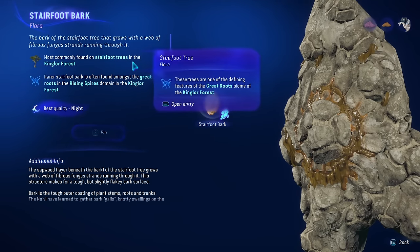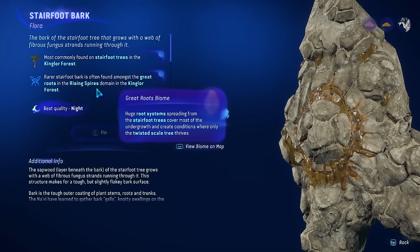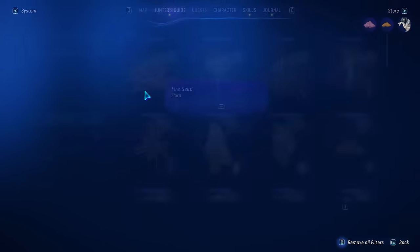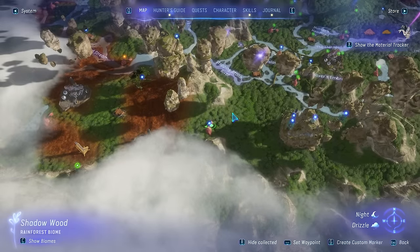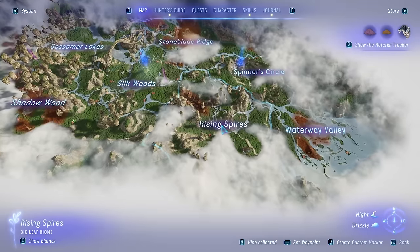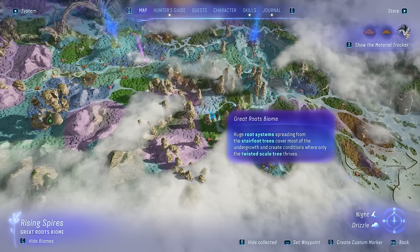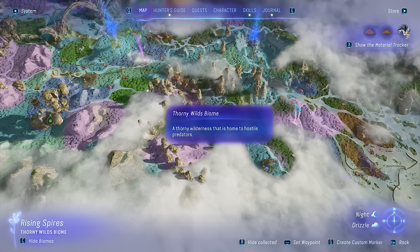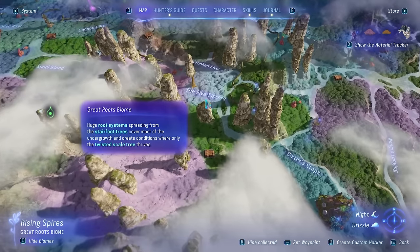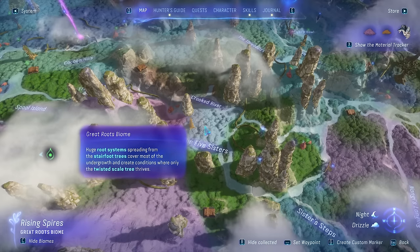Stairfoot bark is most commonly found in stairfoot trees in the Kingler Forest. Rarer bark can be found in the great roots in the Rising Spires domain of the Kingler Forest. Now that we know where it spawns, we can go back to the map and scroll out. Rising Spires is over here if we want rarer items. You can hit up on the D-pad on consoles or C on PC to see all the different biomes.